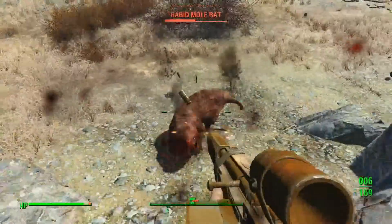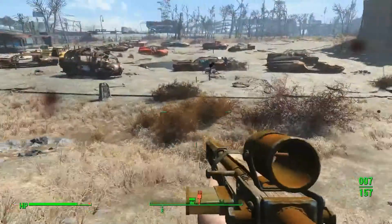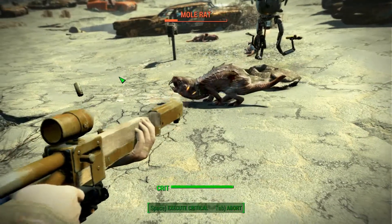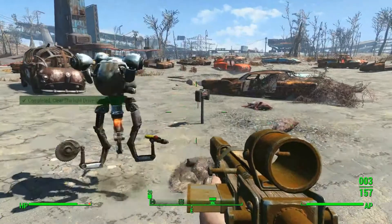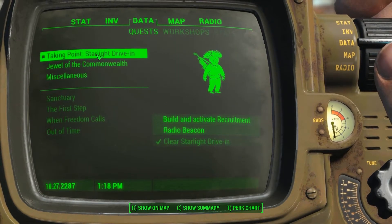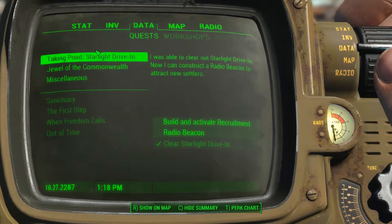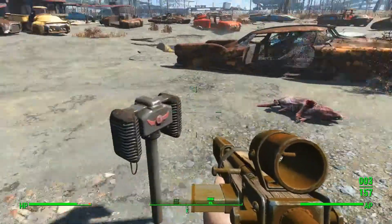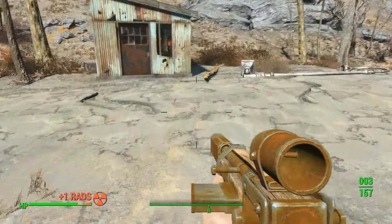We're getting chewed out by a bunch of mole rats. I have to say, this rifle is not very effective here. There we go. Let's go ahead and read the mission data — we cleared the Starlight, that was easy. Maybe that was it — we needed to clear the mole rats or something. Didn't hit the mine though — holy crap, that's a lot of radiation there.